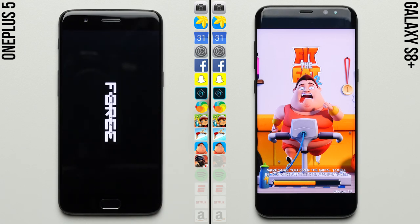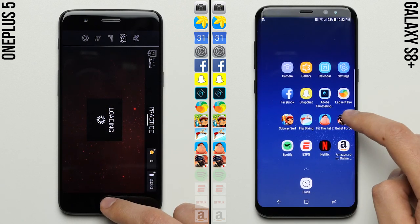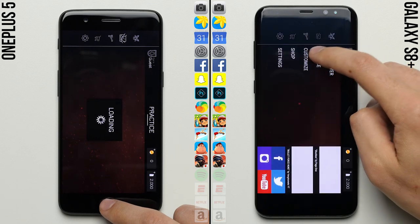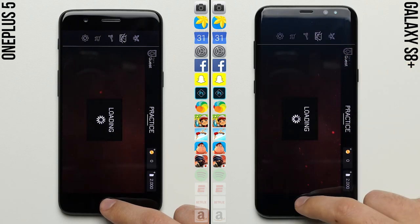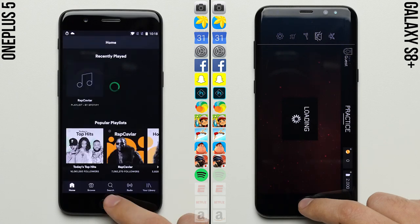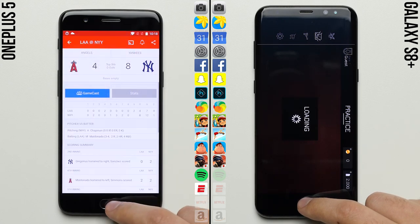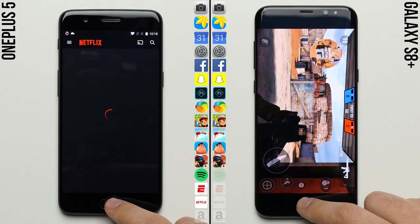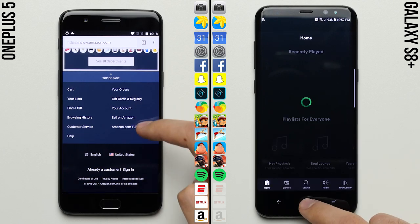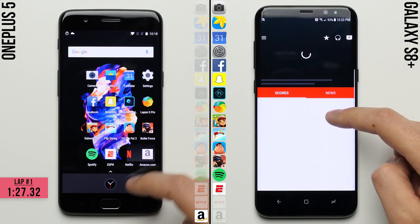The OnePlus 5 already moves on to Bullet Force, having loaded Subway Surfers, Flip Diving, and Fit the Fat at a faster rate, allowing it to add onto its lead as both phones work on the last game in the third row. Once again the OnePlus 5 finishes first, moving on to the last row of the first lap, blowing through Spotify and ESPN and putting itself a full two apps ahead of the Galaxy S8, which finally finishes Bullet Force and joins the OnePlus in the last row.